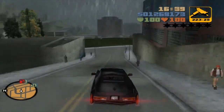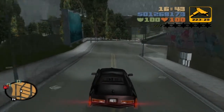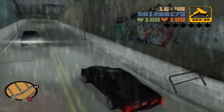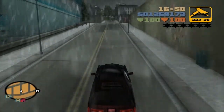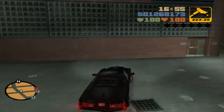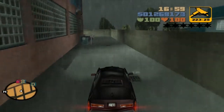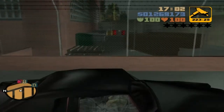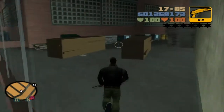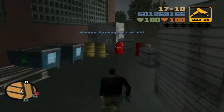Our next hidden package is in the next lot. Seems like every lot has at least something in it. We come all up in here, look around a bit, and I think we go around the side. Apparently we don't go around the... oh no, there it is. You gotta go around the fence and not blow yourself up with those.